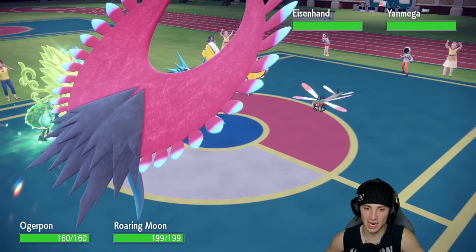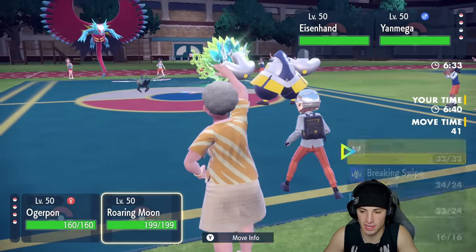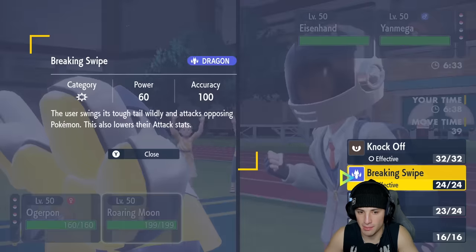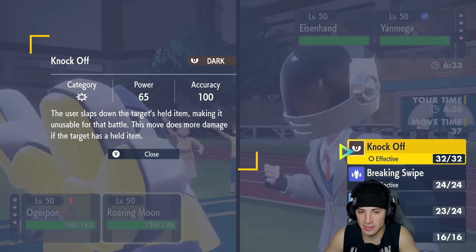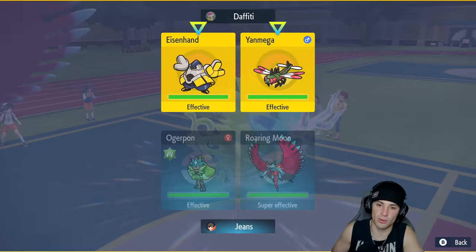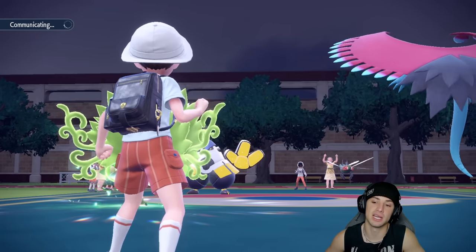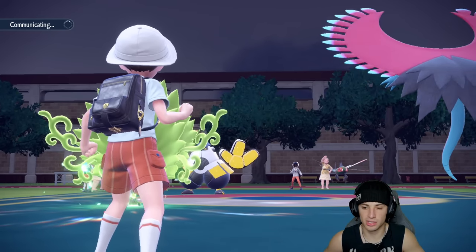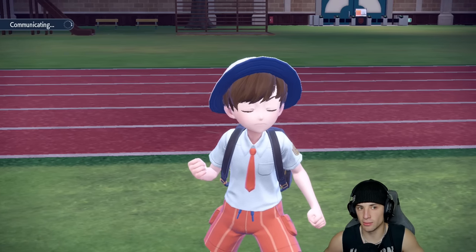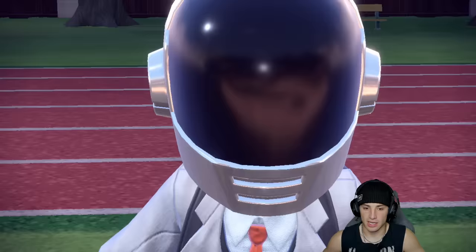Iron Hands comes out and there's no doubt they're going to fake out Ogre Pond. I decide to go Breaking Swipe to lower Attack stats, which also removes the Focus Sash from Yanmega, and gives us an Attack drop on Iron Hands as a physical attacker. I Terastallize Yanmega to Flying type — I'd love to see that come into play.